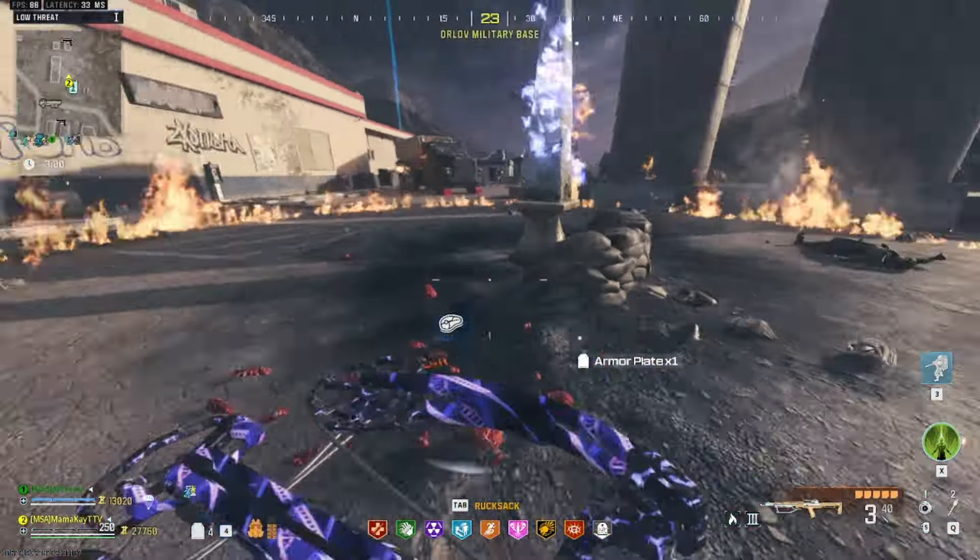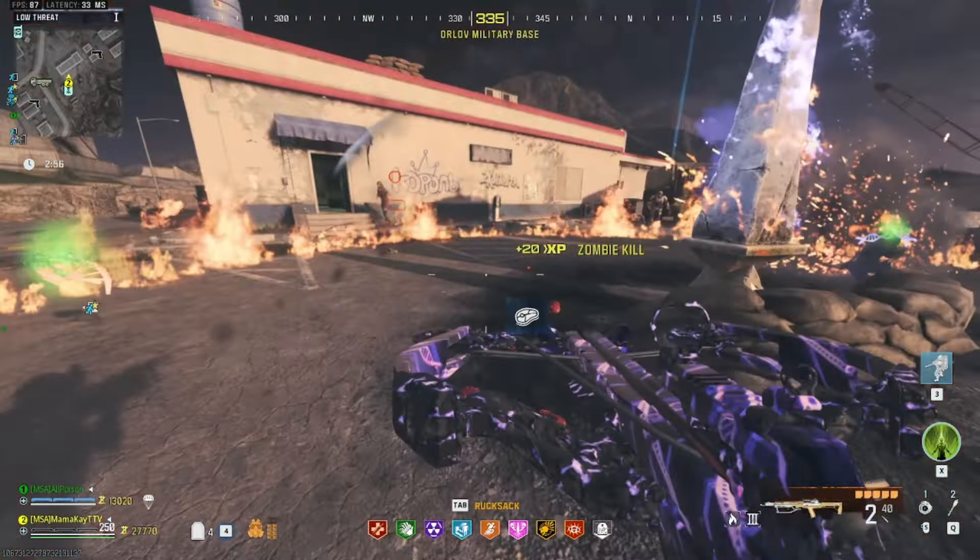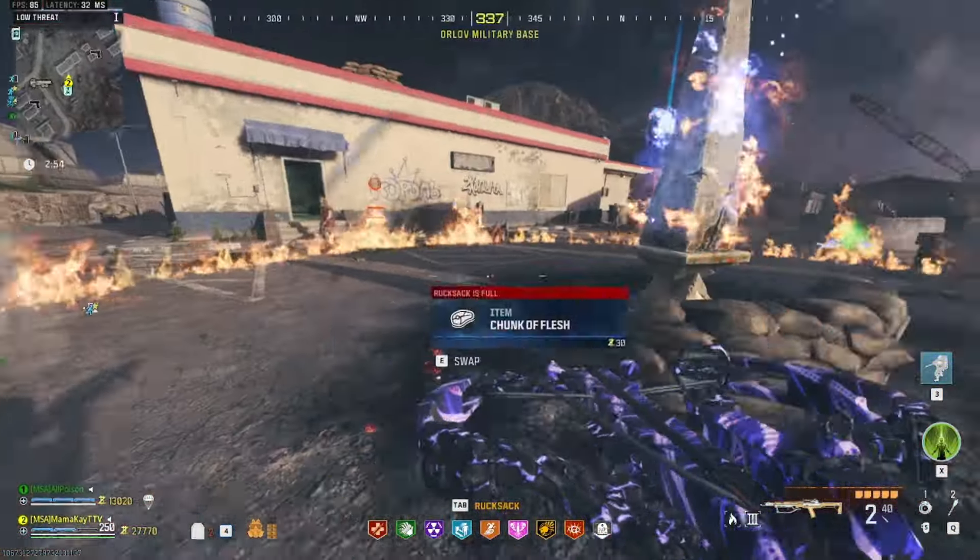Now if that happens to you in your game and someone gets your rift, all you have to do is complete three more pillars and then you can go in.